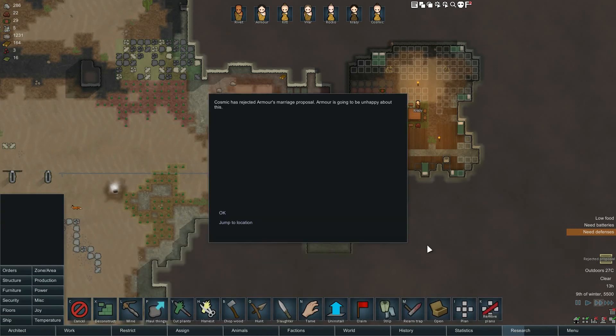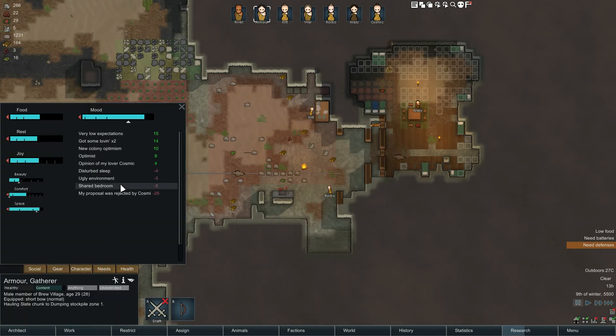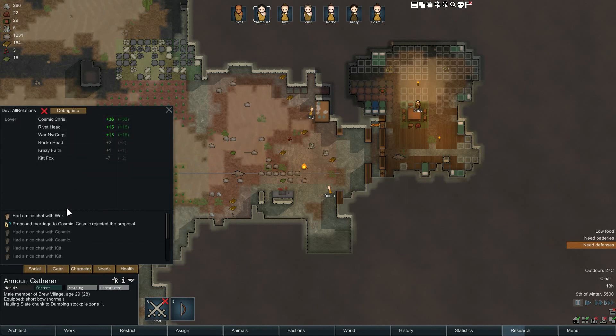Rejected proposal — Cosmic has rejected Armor's marriage proposal. Armor is gonna be unhappy. How could you do this to me, Cosmic? We land on this planet, make a village, I just want to be with you. Oh my goodness. Are we still together? Where's our Armor? Proposal was... got some loving though. You're sending me mixed signals here. I guess maybe it wasn't meant to be. We're still together. Had a nice chat with War about it, which is good.